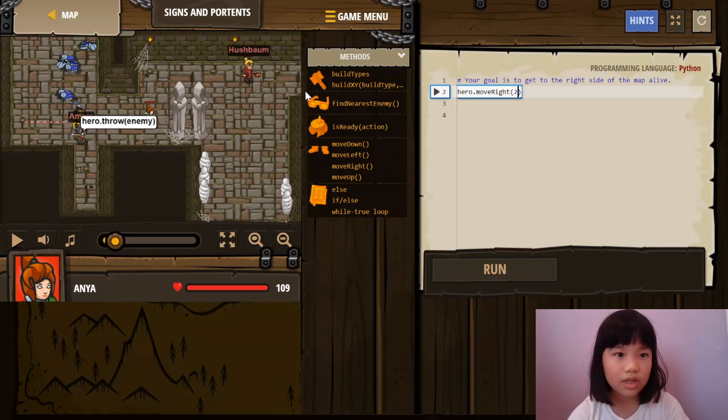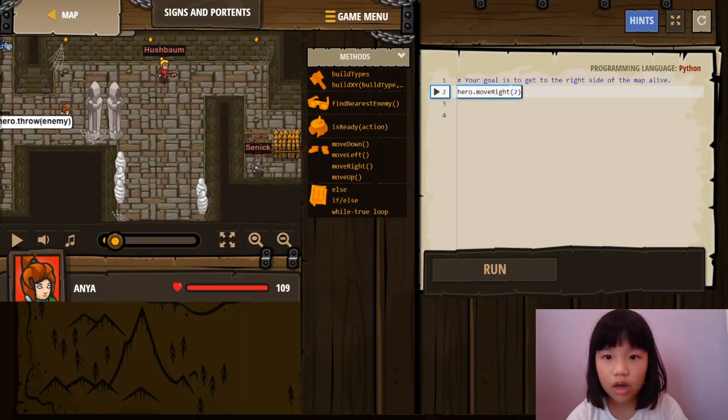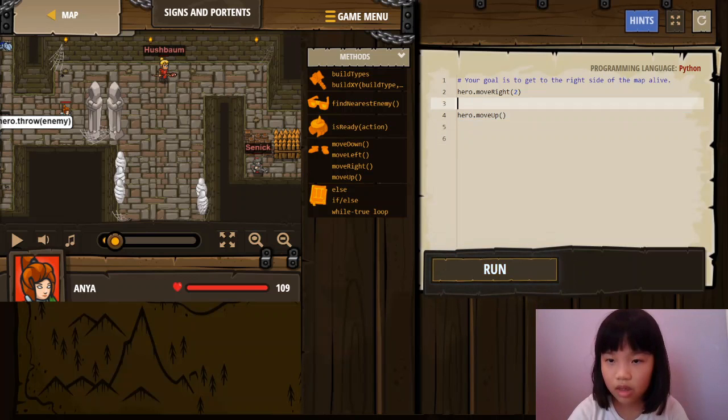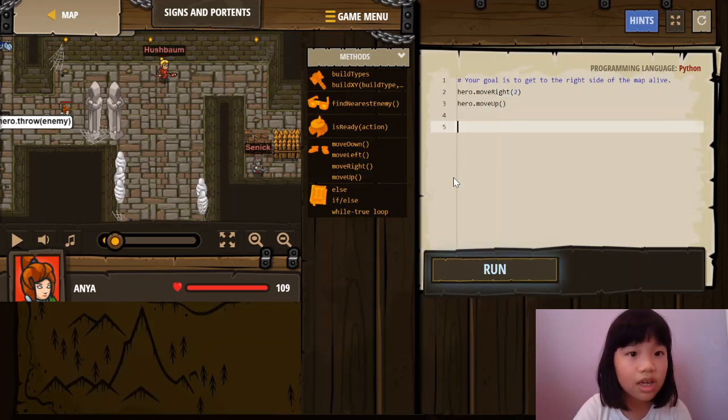Now we have to go all the way to X. We need to move up one time, then move right three times. Kira move up first, then Kira needs to move right three times.